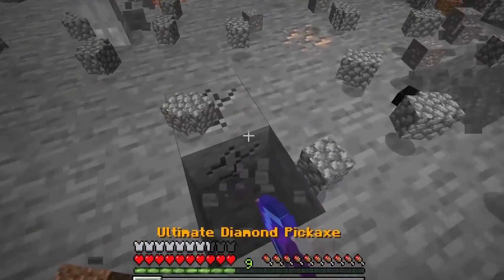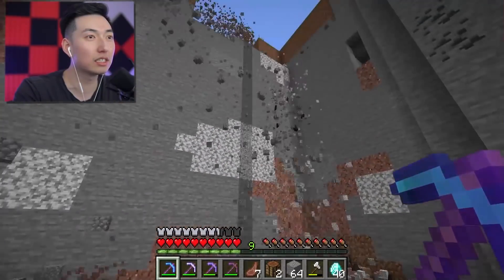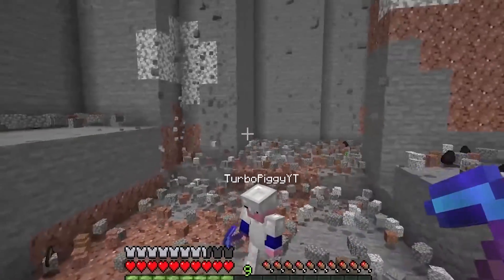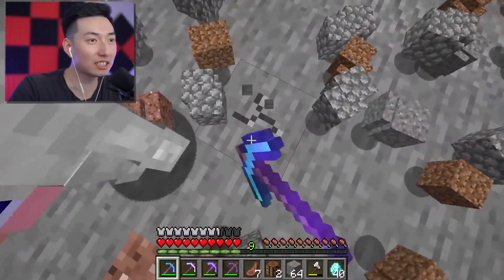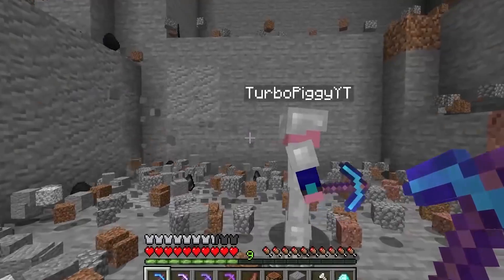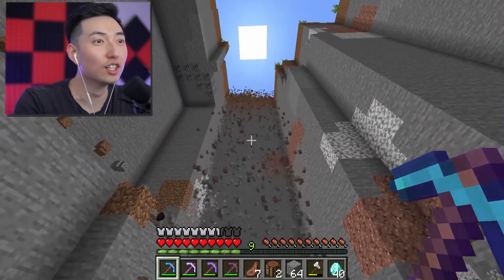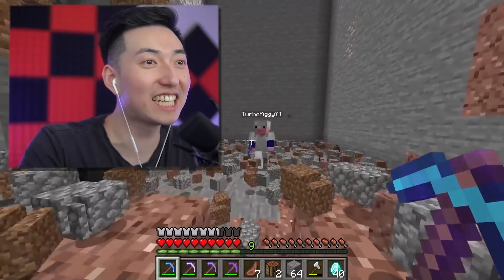We actually got scammed. I'm so sad. Wait — this is the diamond one, Turbo. Do you see that? Look at this. I'm mining down — maybe it doesn't work downward. But it works. Go sideways. Dude, you are mining an entire biome!